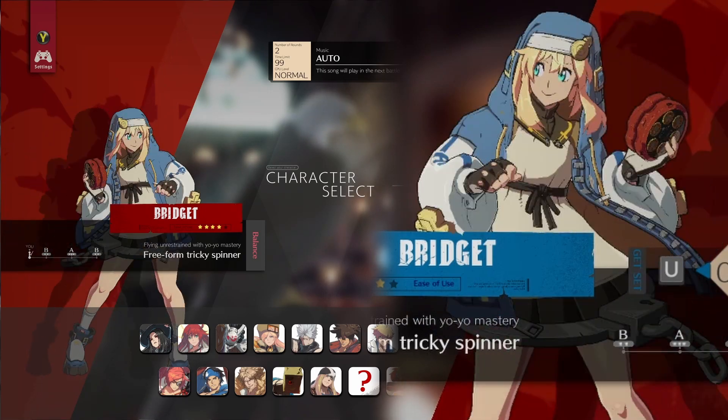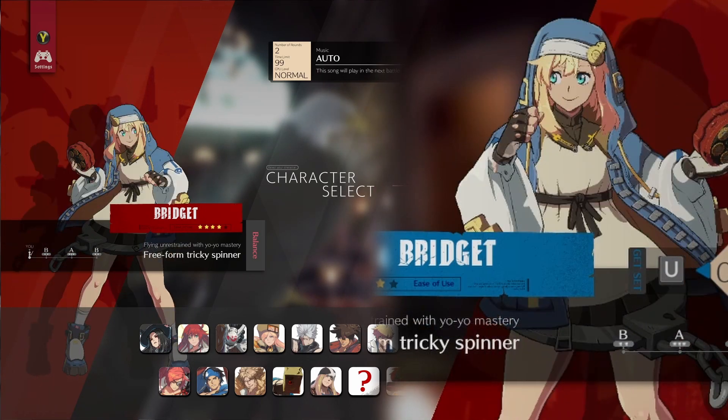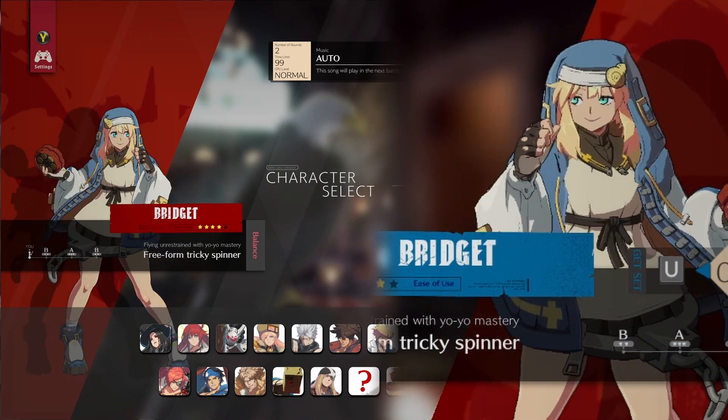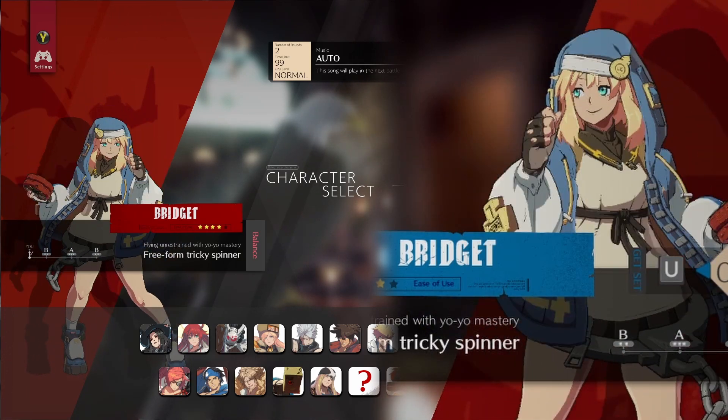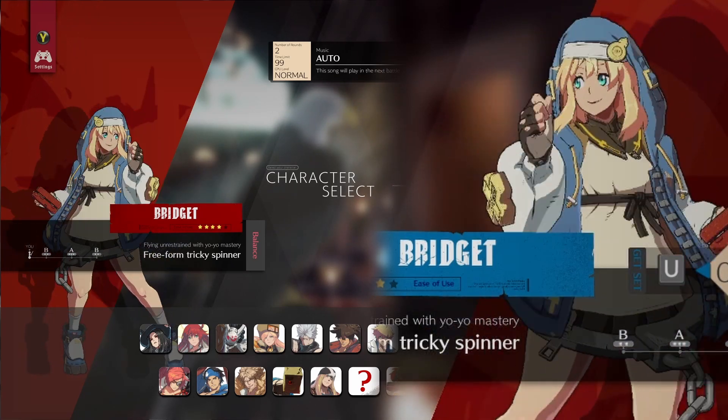Bridget is out so let's have a look at all the alternate colors. Bridget's design looks really amazing — I like the transition from the older games into Strive, a little bit more modern with a style of hoodie versus the nun outfit. It looks really cool and it's got the classic things like the handcuff.